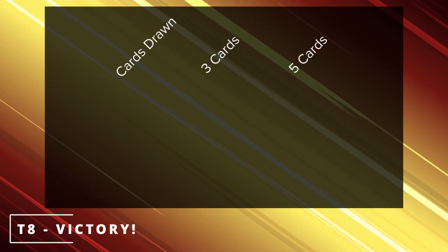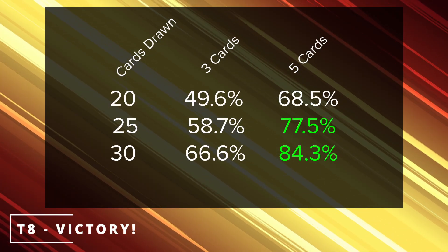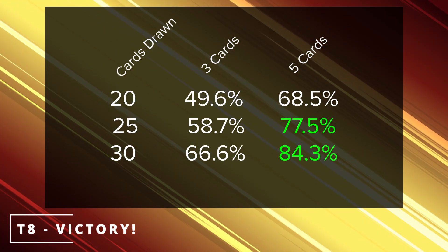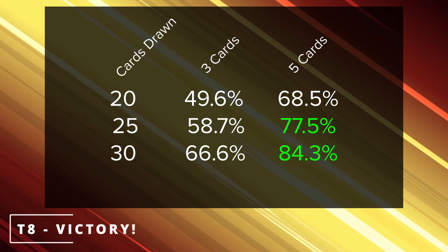If we have three of those types of cards in our deck and have drawn the allotted 15 cards by this point, we have a 39.3% chance of drawing one of them. If we have five of those cards, we have a 56.8% chance. However, if our engine is up and running on turns four and five and we enabled more synergy on turn seven, I'm going to assume you have drawn more than 15 cards. So 20 cards deep: that gives us a 49.6% or 68.5% chance depending on how many game-winning cards you're running. If you're 25 cards deep, that's a 58.7% or 77.5% chance. And if you're 30 cards deep, that's a 66.6% or 84.3% chance of finding those game-winning cards. A good amount of card draw and a lot of nice synergy will help push you through your deck to find those game-winning cards a lot more often.